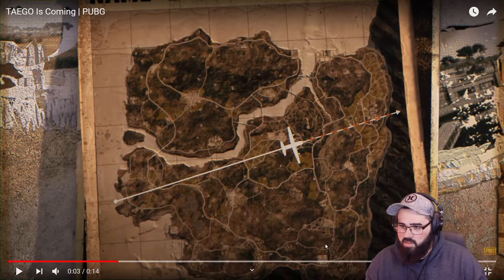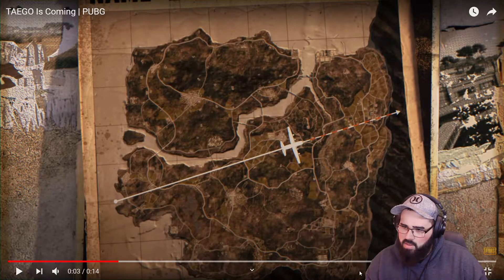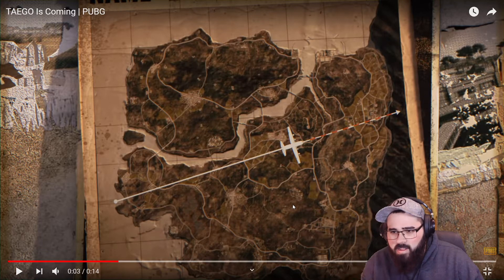The next thing I'm really noticing is just the amount of cities — big groupings of buildings. There's five big ones on the main island, and counting further I can see six, seven, eight, nine, ten, eleven, twelve, thirteen, fourteen, fifteen, and then a couple more medium-sized ones. There are upwards of seventeen towns on this map. That is really, really cool.